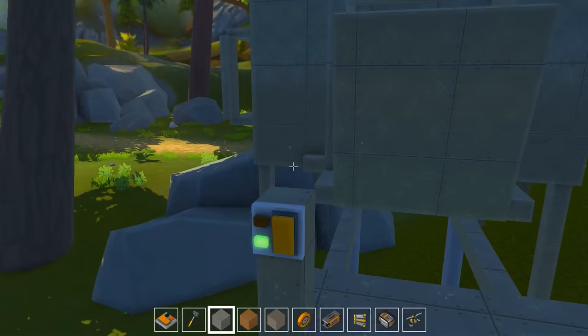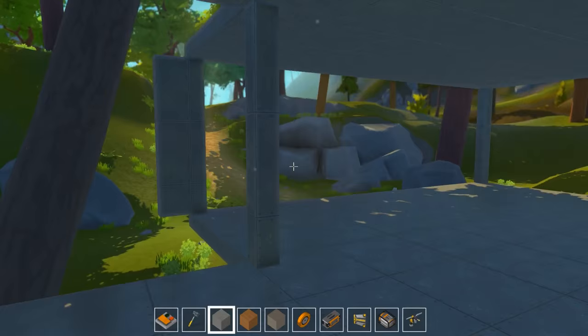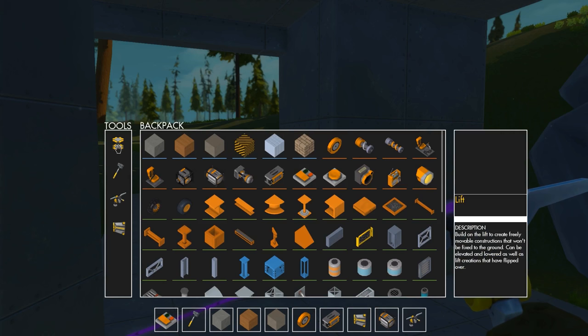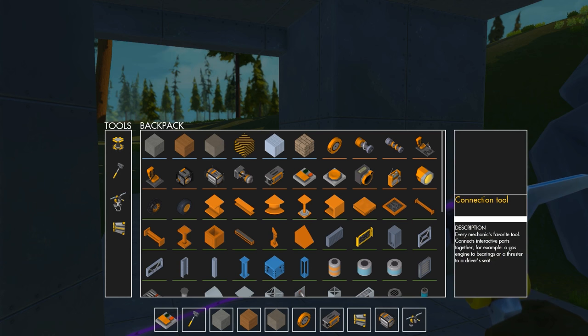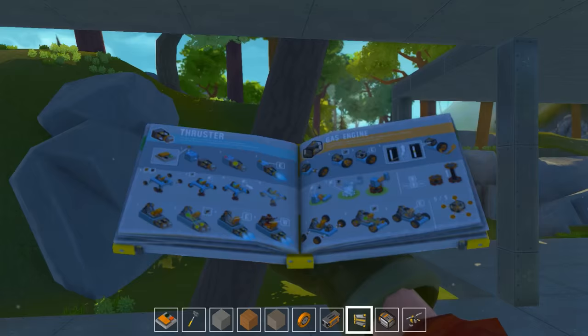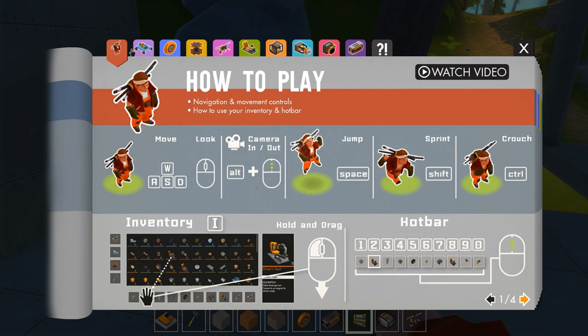So we have a switch — the switch will activate something I'll show you inside, which first opens the drawbridge and then opens this door so we can go in. I obviously didn't finish the house. You can access inventory by pressing I. You have the lift, a sledgehammer which is used for punching stuff, and a connection tool which you use to connect all those switches, controllers, motors and stuff. And there's a mini tutorial — the Mechanic's Handbook.